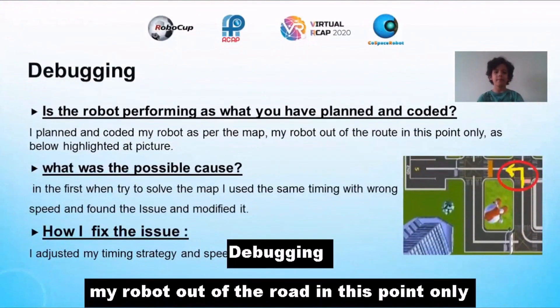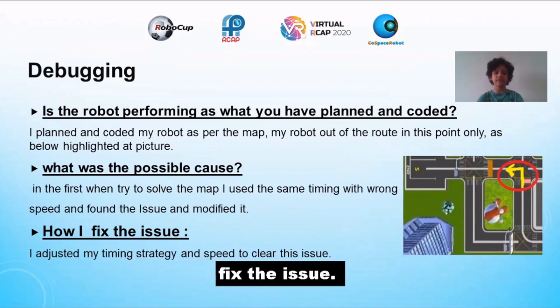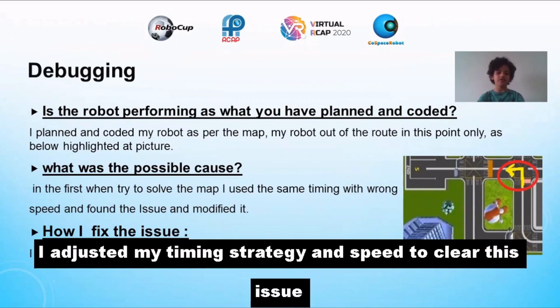Debugging: my robot went out of the road at one specific point. The possible cause was that I used the same timing with the wrong speed. To fix the issue, I adjusted my timing strategy and speed to clear this problem.